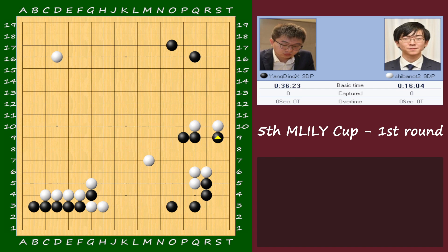Up to here, for AI it's like almost perfect — like joseki. But it's time to tenuki now, according to AI, and the attach improves white's win rate.